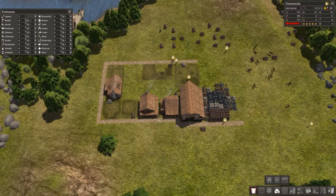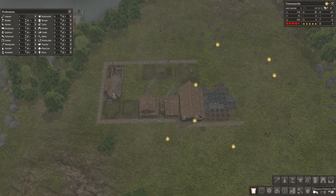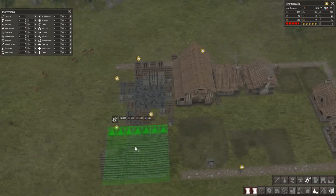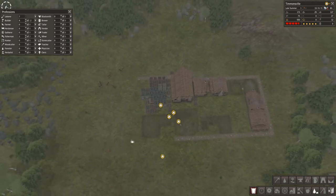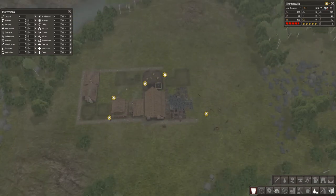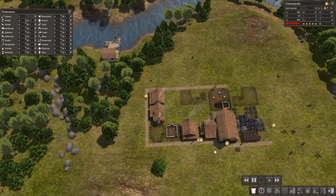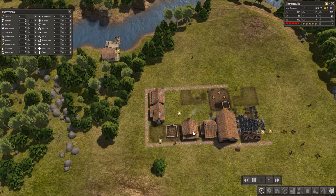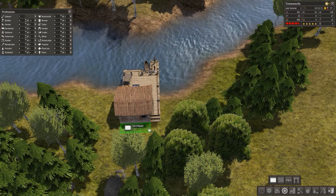I mentioned a tailor — and interestingly it's under resource production, not town services. Let's grab a tailor and place it. Look at the size of that stockpile — we're really getting somewhere. Rotating it, and the green arrows work great — put that right on the road. Now we've got somebody who can make clothes. During winter, citizens have to come inside to warm up before they can go back out to work, and having quality clothing enables them to stay out longer to do their work.